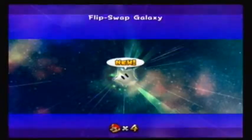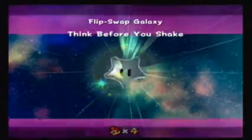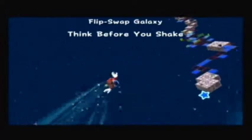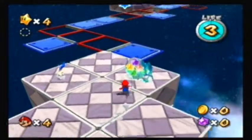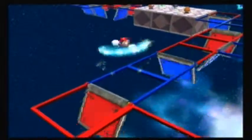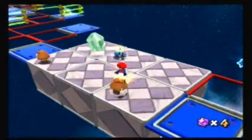The Flip Swap Galaxy — this one is easily my favorite galaxy in World 1. To say it's my favorite in the game is a stretch, but it's one of my favorites, and it's my favorite in World 1 by far. Sky Station Galaxy and Yoshi's Star Galaxy, the first two galaxies, I'm actually not too fond of them. I like the first star in Sky Station Galaxy, but overall the first two galaxies just kind of bore me. Maybe it's just because I'm not a huge fan of the Yoshi mechanics in this game in general.